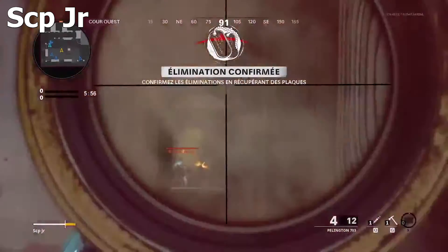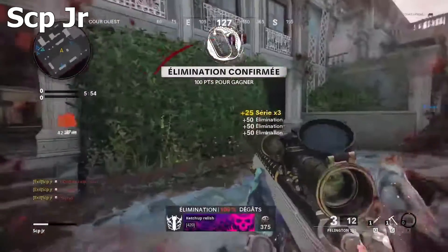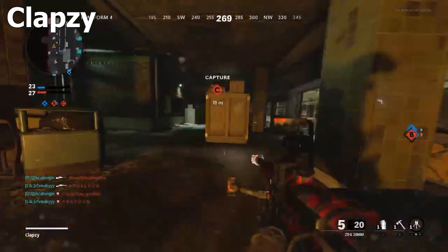Number 4: Scope Jr. again — gets a hit marker, pre-aims, and gets a freaking triple head. Like, how do you even get triple head like that? You don't even see the other two people, you just see one person and you get triple head.